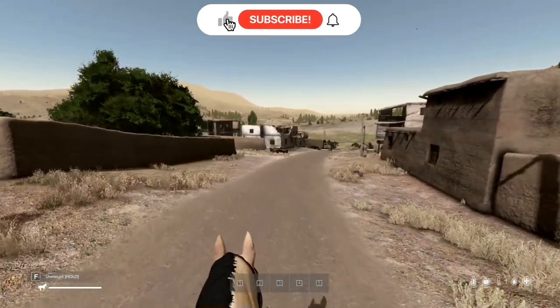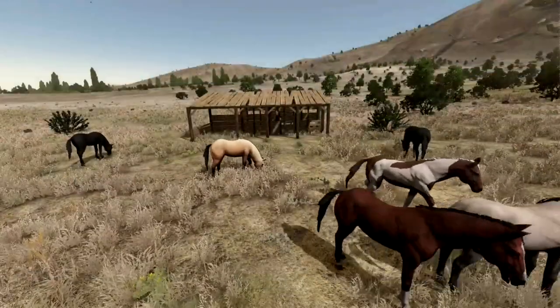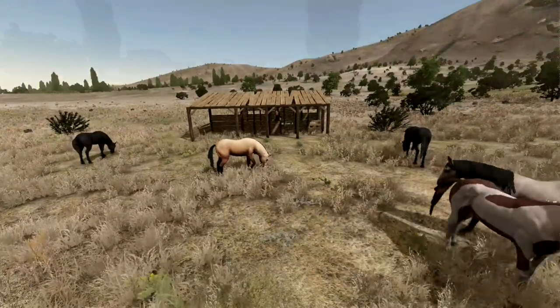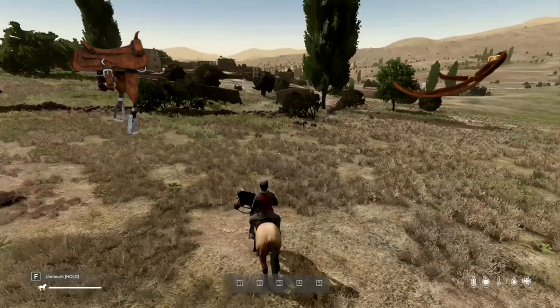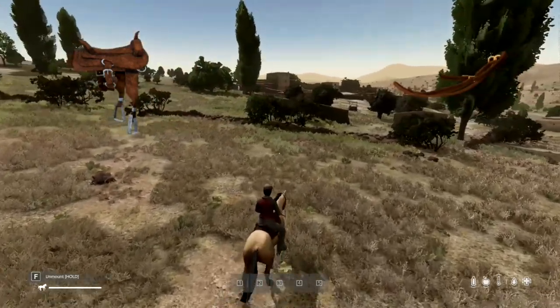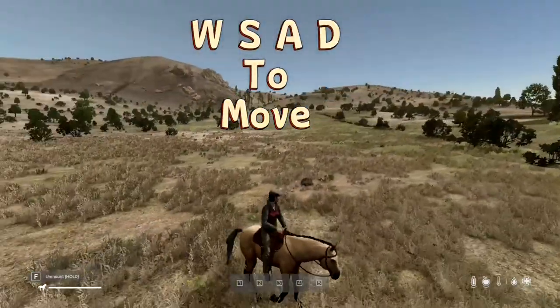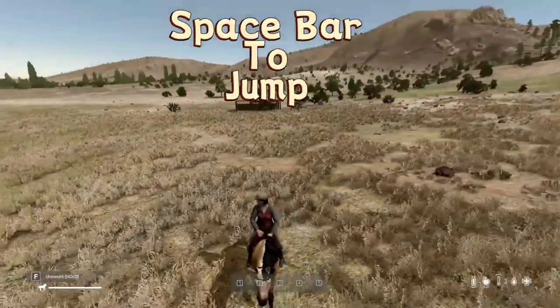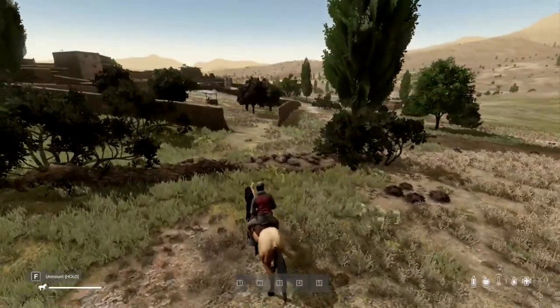You'll be amazed by the variety of color variants available, making each horse truly unique. To ride your horse, simply equip a saddle and a bridle, attach them to the horse, and voila — you're ready to set off on your journey. Use the W, S, A, D keys to control movement, and don't forget to press Space to make your horse jump over obstacles along the way.